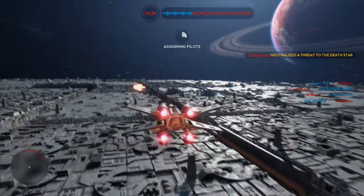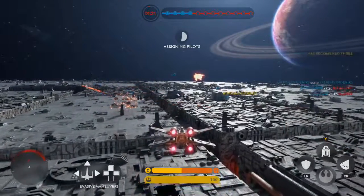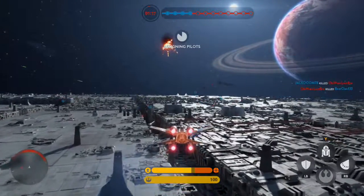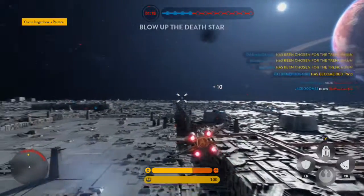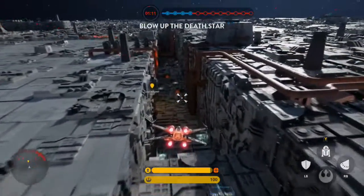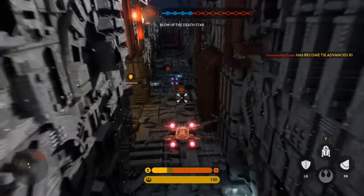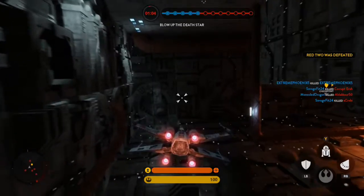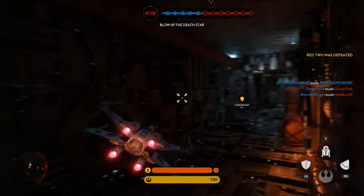There it is — I am now in Luke Skywalker's X-Wing. As you can see, it's got the same abilities as a regular X-Wing: the shield on the left bumper, proton torpedoes on the right. In addition to that, there's my wingman — he's not going anywhere useful for me. The wingman can spawn on you, and you also have the R2-D2 ability.